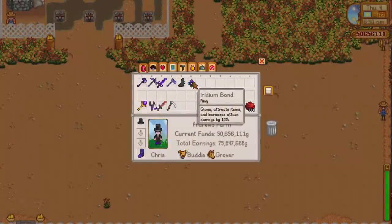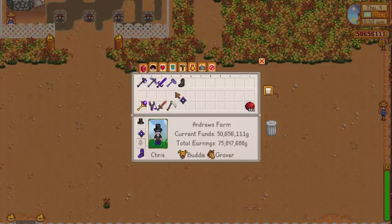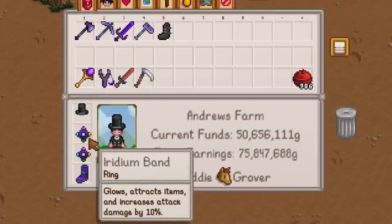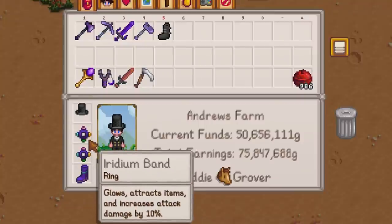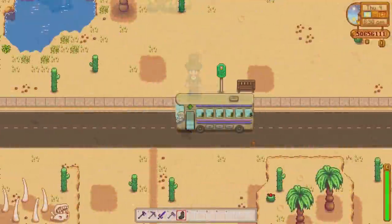The best ring to wear in the Skull Cavern is the iridium band. You can craft these once reaching level 9 combat — another reason why the combat skill is important — or find them by fishing for treasure chests. Iridium bands give you light from the glow, attract items like a magnet, and give 10% more attack damage. You can actually wear two of these bands at a time, doubling your attack bonus to 20% and giving you a bigger glow and magnet area. I'd definitely recommend having two of these rings.